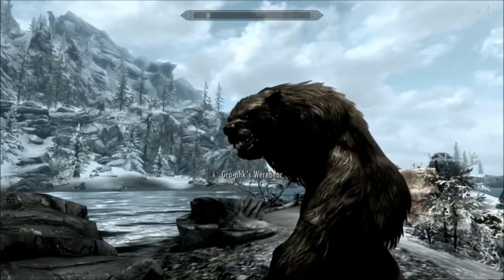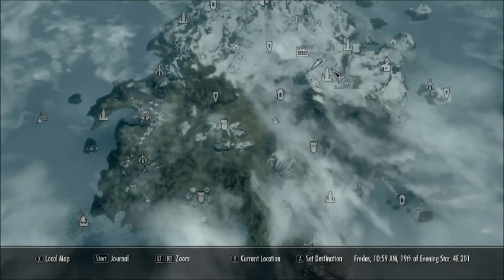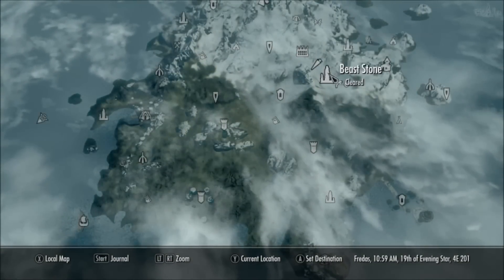To get this spell you must have the Bend Will shout. You can get this shout early on in the Dragonborn main quest line. After you have it, just go to the Beast Stone — it's here on the map.